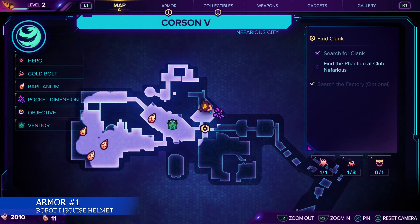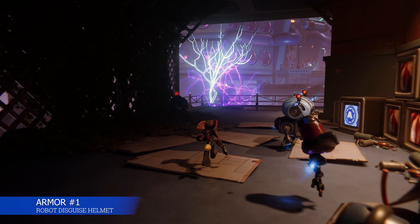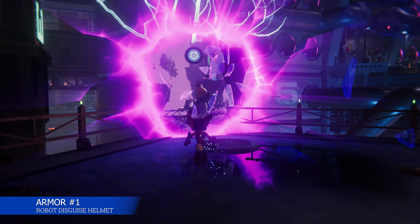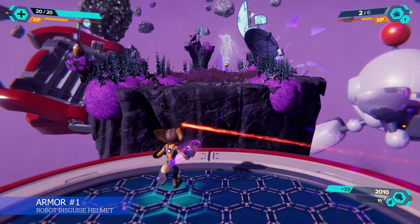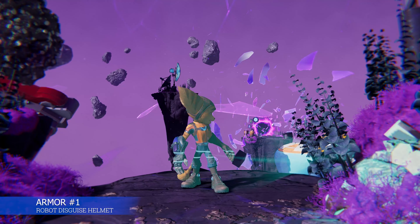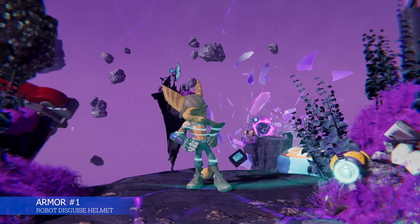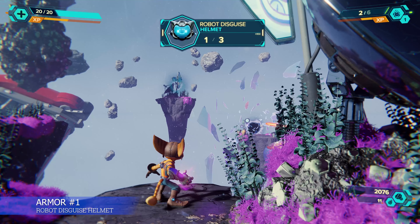Looking at the map, you'll see a blue or purple pocket dimension. Inside each of the pocket dimensions are armor pieces. You need to acquire one of each type — head, legs, and chest. But I'm going to show you all of the armor pieces; there are 24 of them, and I think one of them you get automatically. That is a helmet.